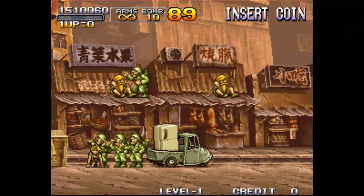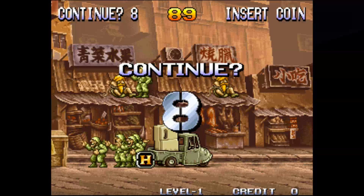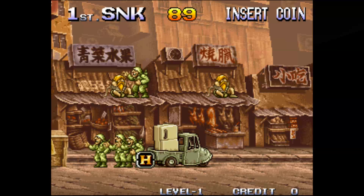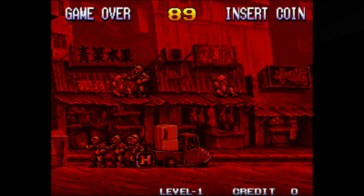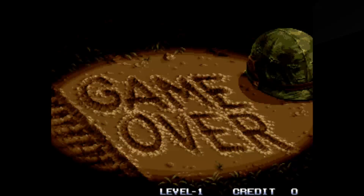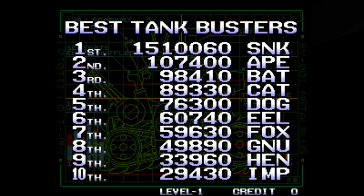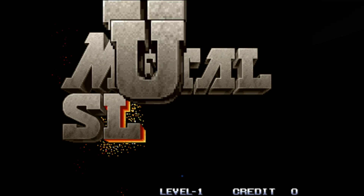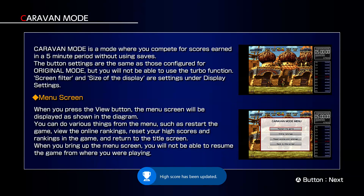I set my lives to 50 and ended up using interrupt saves and never dying, so I didn't die once. That completes original mode — I've finally died, so I'm going to record a high score locally and upload it. My high score is 1.5 million. That gets me the achievements and then I'll move on to caravan mode and high score mode.